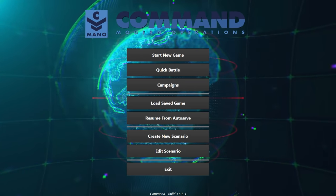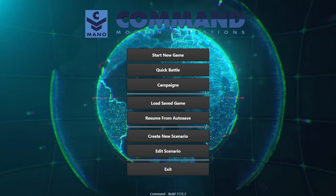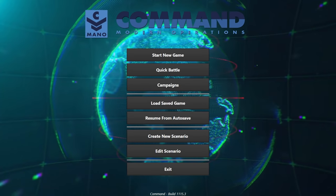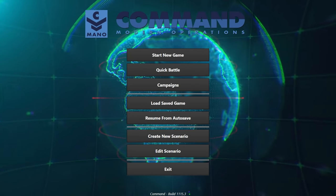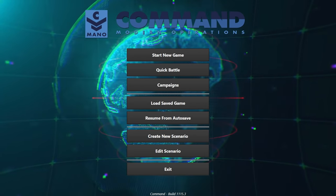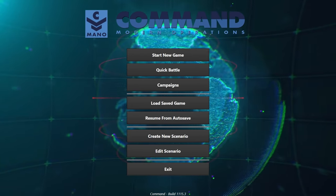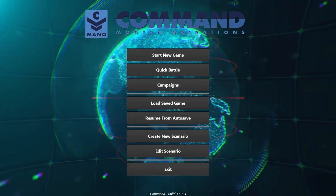This game introduces some new mechanics. The biggest and probably most popular one is going to be the 3D integration with TACVUE. TACVUE is a 3D platform that allows you to watch air combat battles in games like DCS or IL-2, where you can get a 3D output outside your cockpit and see everything going on in the world. Command Modern Operations supports TACVUE — TACVUE does require you purchase TACVUE Advanced, but you can get a 21-day free trial. It's almost $80, but you don't need it to play this game.